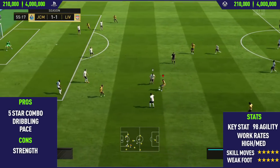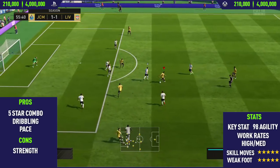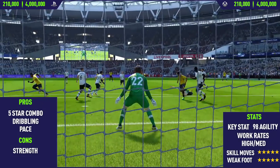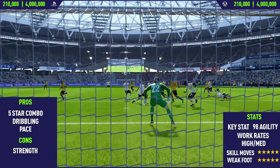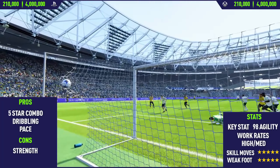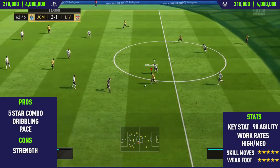Getting into his key stat: 98 agility. This is why I think this guy is just so good for skilling. As you can see, all of these goals are actually scored within the space of about two hours. Usually it takes me one or two days to get all the clips I need for a player review, but this guy was just so good he managed to score so many good skill goals within a short space of time.